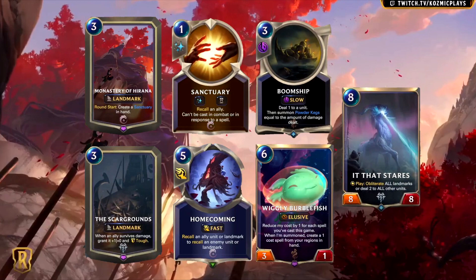Next, we have Boom Ship. This is a 3-mana slow spell that deals 1 to a unit, then summons Powder Kegs equal to the amount of damage dealt. It's pretty obvious where this card wants to be played, and that's with decks that utilize damage from spells along with Kegs. These are decks like TF Swain, TF Ezreal for those that still play it, and certain Gangplank decks. This also has synergy with Funsmith. The Siren and the Dreadway work with this card, but they're very slow units, and I doubt this card makes them any more viable.